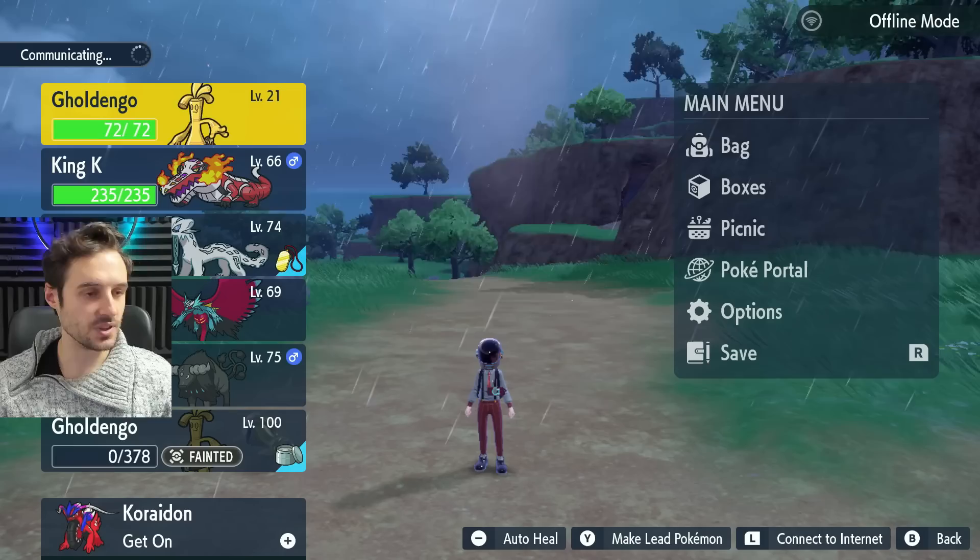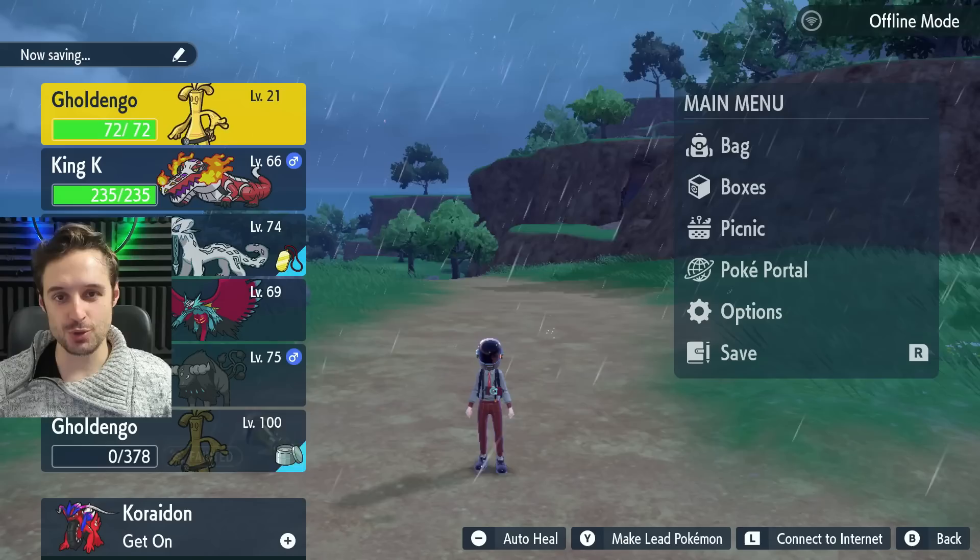Shoutout to John13 over on Discord for showing me how to do this. Very useful to just make the best out of your co-op experience. First thing you're going to do before you do co-op as usual: communicate, go online, and then set up your union room, get your friends in here, and get ready to go to Area Zero.